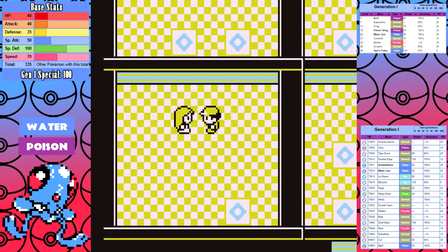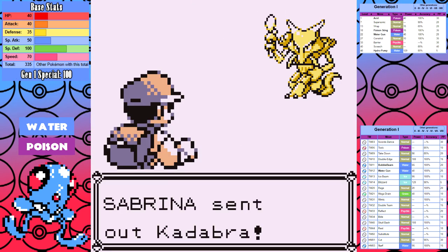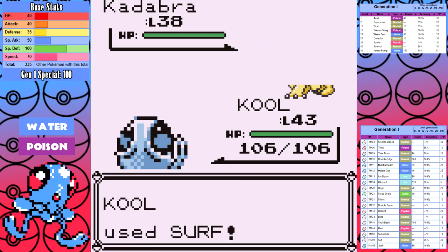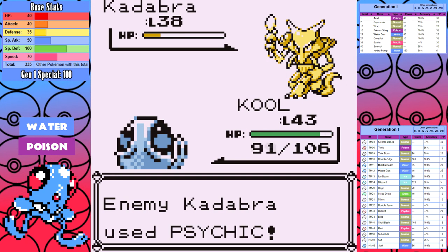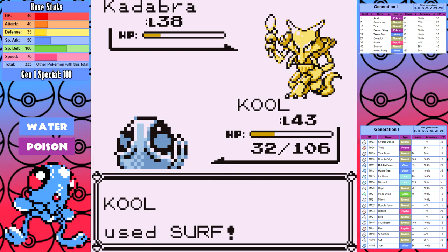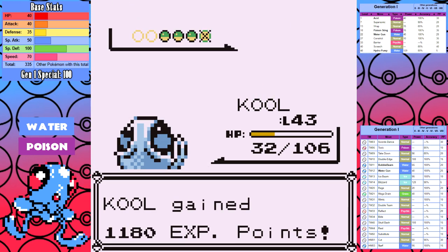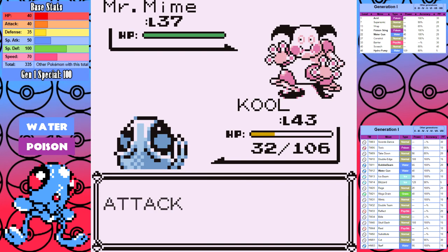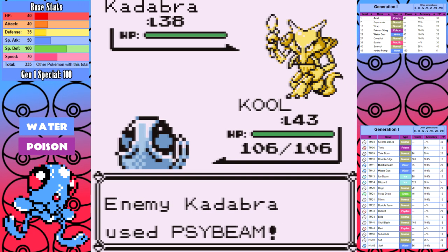Next up is Sabrina and it is perhaps the only major hurdle in this run. This fight is awful — we have high special but so does her team, meaning we won't do a lot of damage and they do super effective damage back. Overall I do five tries initially. Kadabra is an absolute nightmare — I outspeed it but Surf doesn't do enough damage, I get hit with a heavy damage Psychic and a special drop. Then Mr. Mime comes in and I think my only shot is to set up Swords Dance, but I get knocked out by Confusion.